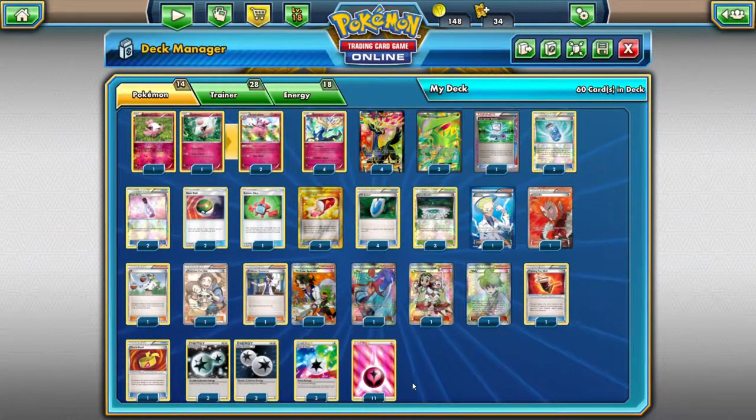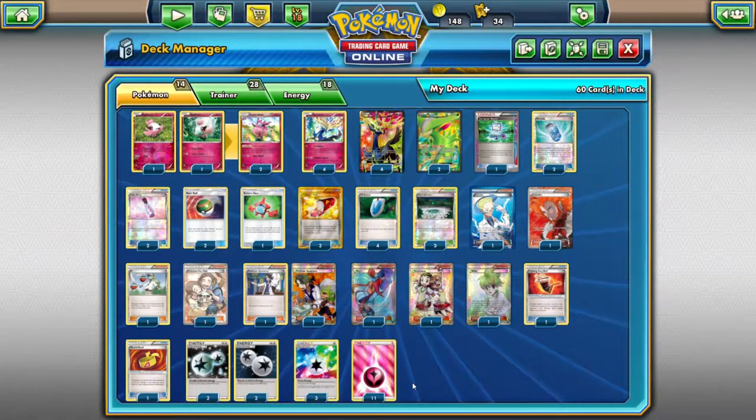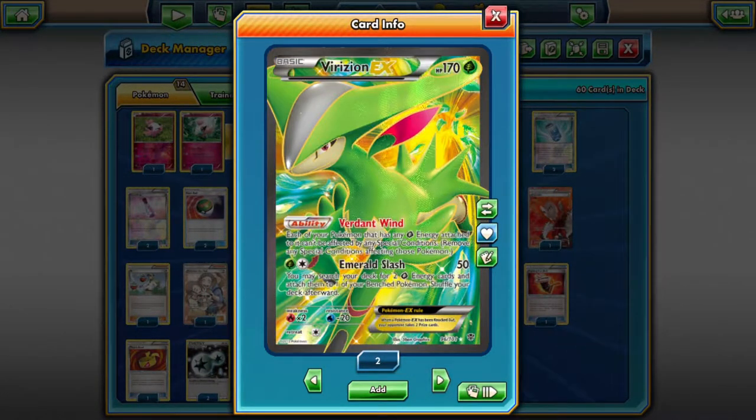Bunch of staples, supporters, and then of course 4, 4, and 2 Serenius and Phrysian. I think it's pretty consistent and I love playing with it, so let's take a look at the battles.